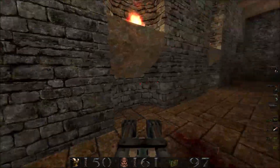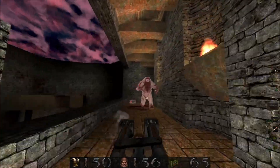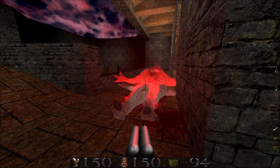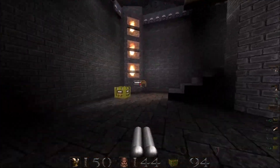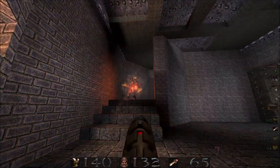Let's fight out a Shambler! Watch out for the lightning attack. And over here, we get the super nail gun, but I'm not going to use it right now - I'm going to save it for later.